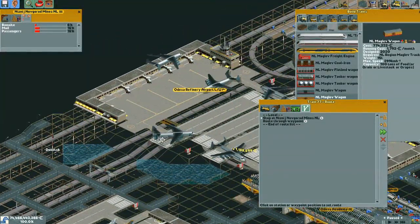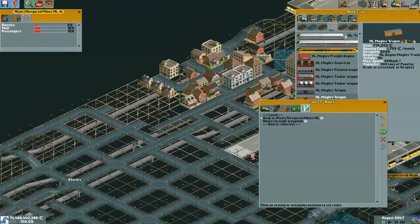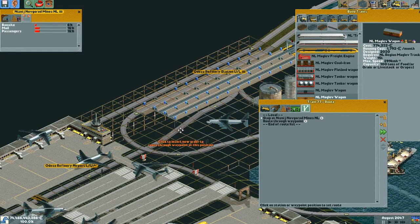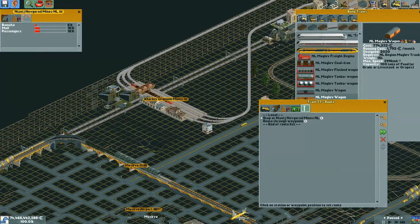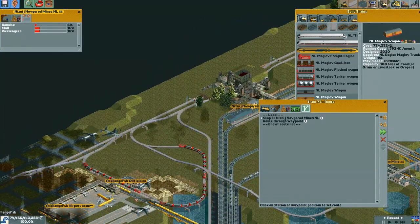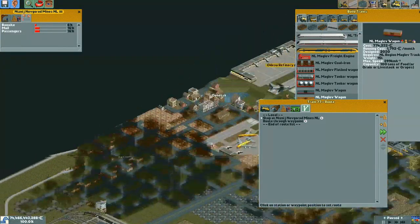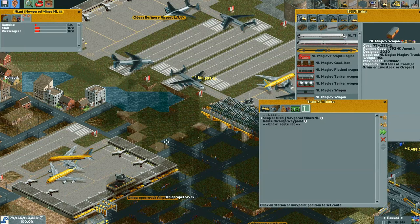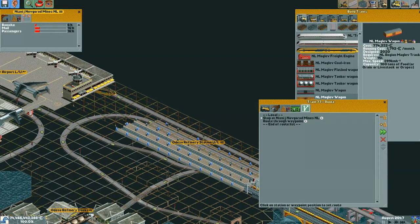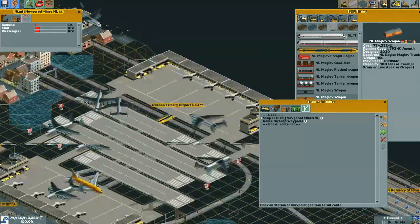I just realized I don't think I have a connection from this track to that way. What is this here? This thing is on a separate track. What else am I hauling from here? We got oil there and oil here, so they're all going into Odisha probably. What is this track here for then? That's going to the uranium mines.